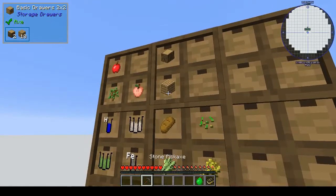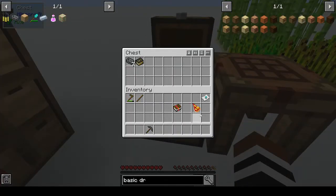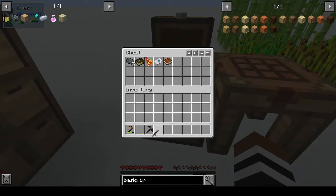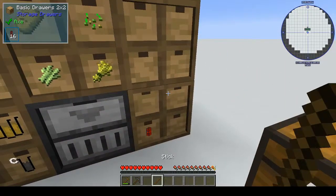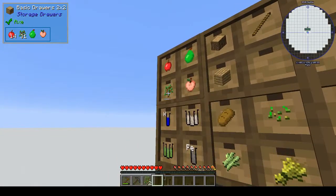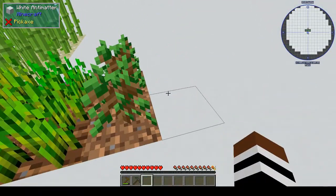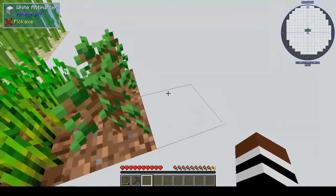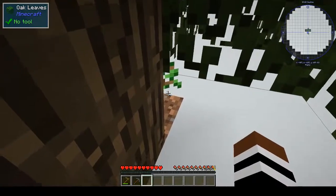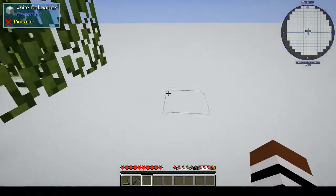We can take that out and put all our miscellaneous stuff in that chest. I am feeling very organized — tool sharpening kit. I am feeling extremely organized, which is a rarity for me because usually I just bung everything everywhere. Pear — we could put that up there as well. And then the books, the hoe — the hoe we'll probably need on us. The sticks we'll probably get more of. Look at me, all organized!